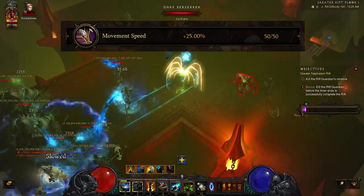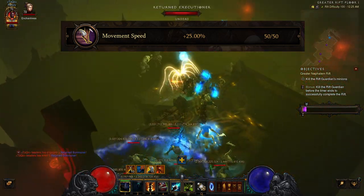Since it's a farming build, I would recommend maxing out the movement speed in the Paragon tab.